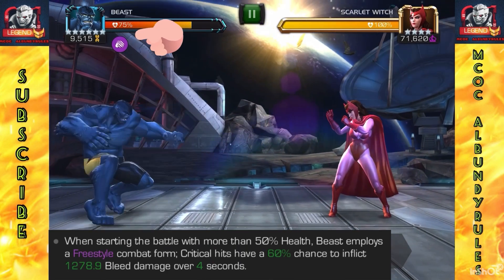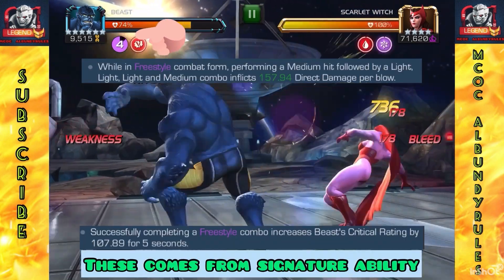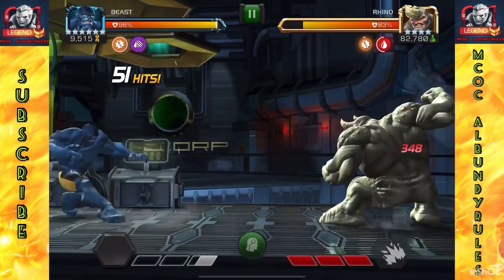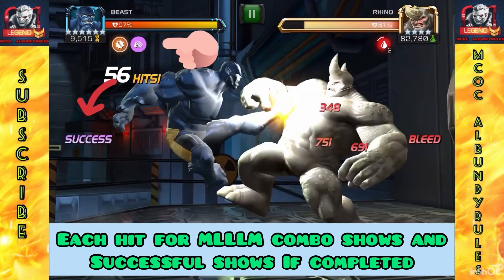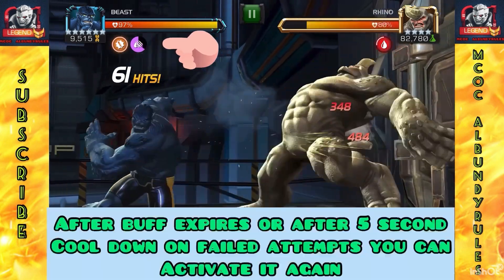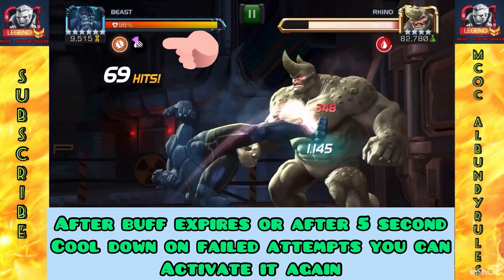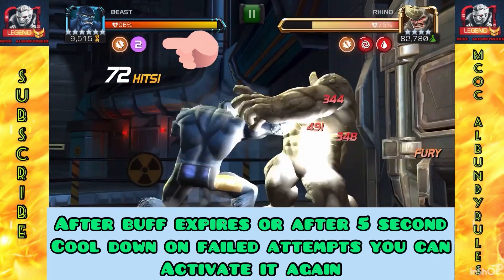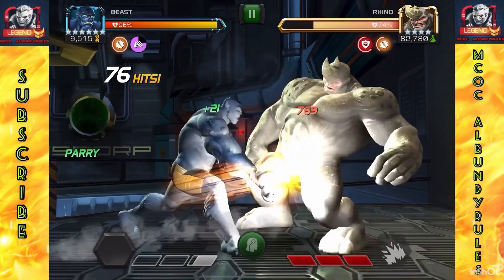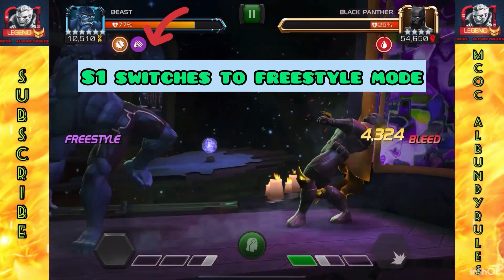Let's start with freestyle mode. You start there when you have half health or higher. It lets you inflict bleed over four seconds, and you need the signature ability, so he does rely heavily on awakening to be this good. It's a five-hit combo — medium, light, light, light, medium. On the fifth hit it will show 'successful' if you complete it. If you fail, you have to wait five seconds. Watch the timer — you want to stop hitting while it resets, otherwise you'll fail.